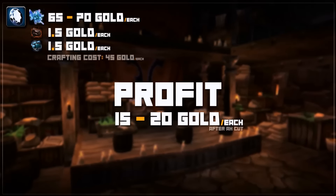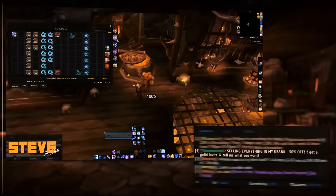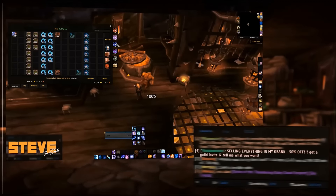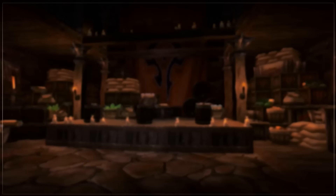Keep in mind, as the expansion draws to a close these mats will start to go for pretty cheap. People will be clearing out their bags and banks in preparation for Legion and sometimes they'll list these mats for dirt cheap just to get rid of them. At the same time, the stat reroll tokens will also drop in price, so be sure to check your auction house for prices so you don't waste your gold.